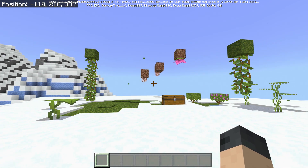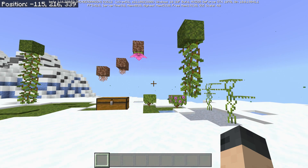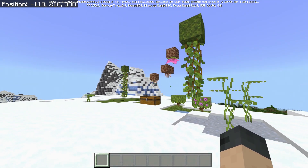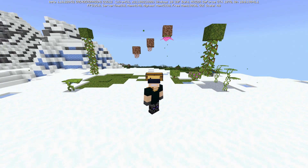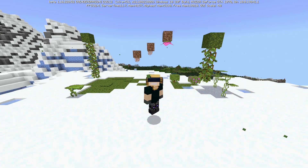If you've been following the Java snapshots, the lush cave features added in this Bedrock beta seem basically identical. We'll still go through them. The lush caves and dripstone caves still do not generate, so the features are in but you'll need access to creative mode and experimental features to actually see them.